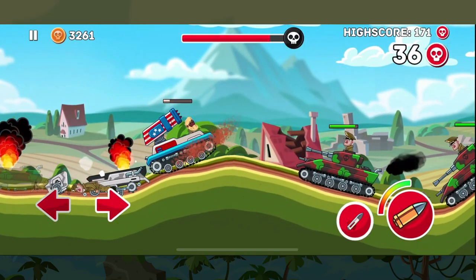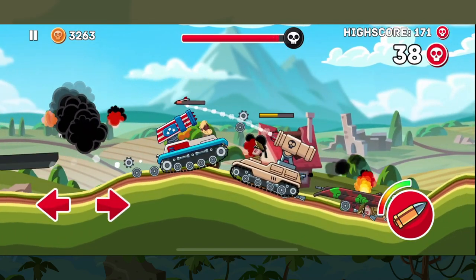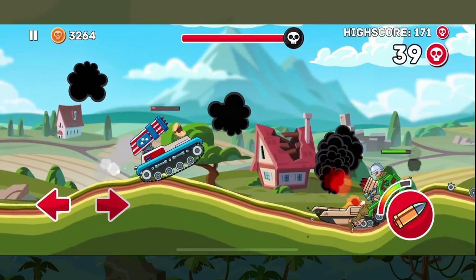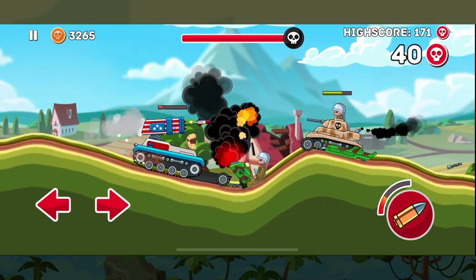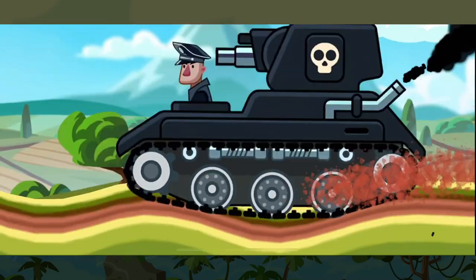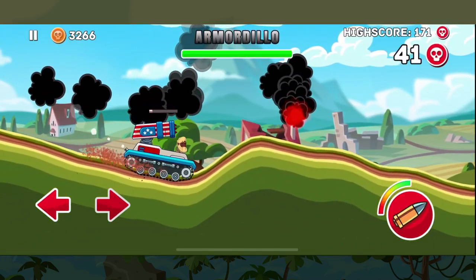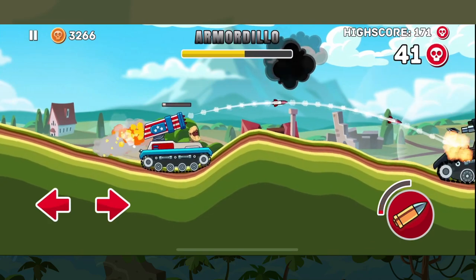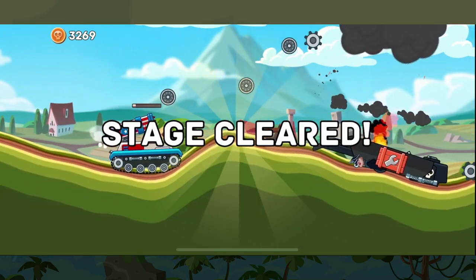Depending on your playstyle, you could pair the Barracuda with a repair kit in order to survive longer. In this case we took the airstrike to do additional damage, but always remember to check what fits your playstyle — whether you need to survive more with a repair kit or want more damage output. Let's take a final look at Armadillo. Again, we're able to do a lot of damage from off screen and Armadillo doesn't even get close before we take them down.